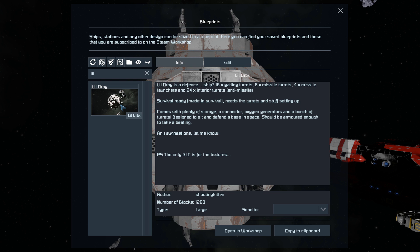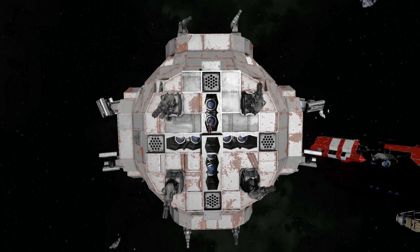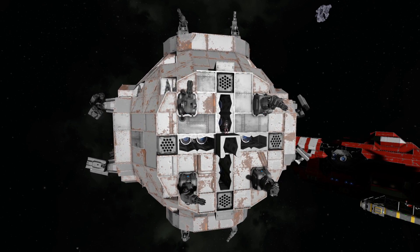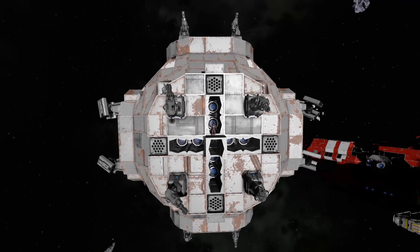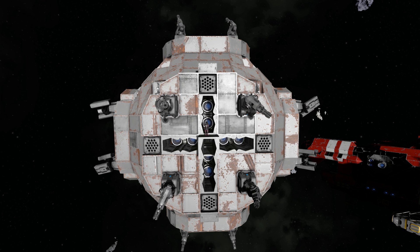It uses no mods and no DLC blocks, but as it says in the description, it does use textures from the DLC pack. So if you were to take damage and lose a block and needed to put in a replacement block, you will not have that rusted effect — and that does add a lot of detail to this ship. So let's start by going round the outside and giving it a fly around.